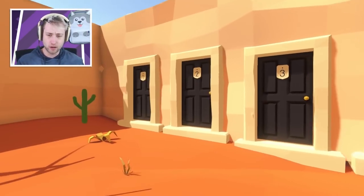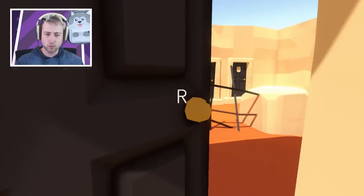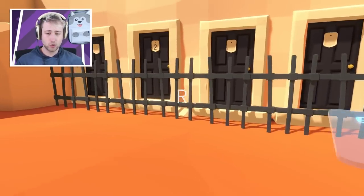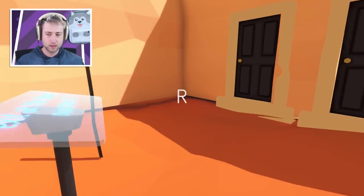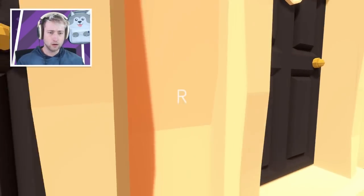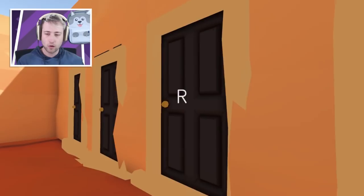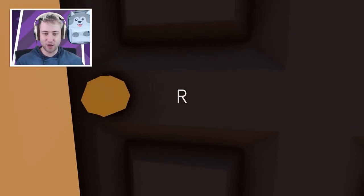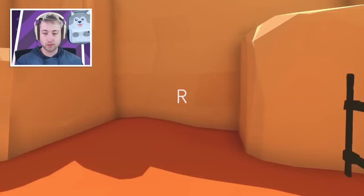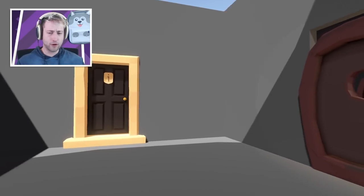Exit at the door number... Error. 1, 2, 3, 4. Hmm. Is there an error anywhere? Can we see an error? Do we have to just walk up? What does that mean? Why did it say R? I'm spooked. Exit at the door number 2. But we can't go through it, it doesn't let us. Maybe we're supposed to go back out. Why does it say R? And why are we locked in here now? Do we exit this door? I thought it would be clever. What does the R mean? Exit the door number 2. Are we supposed to climb? I think I might have lost. I'm very confused after that.